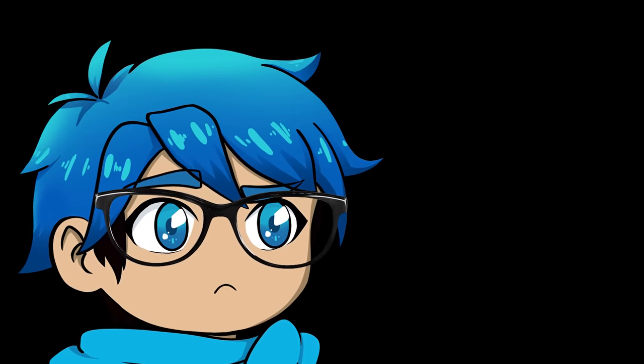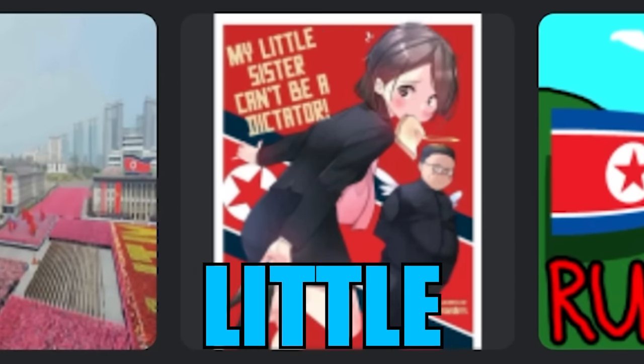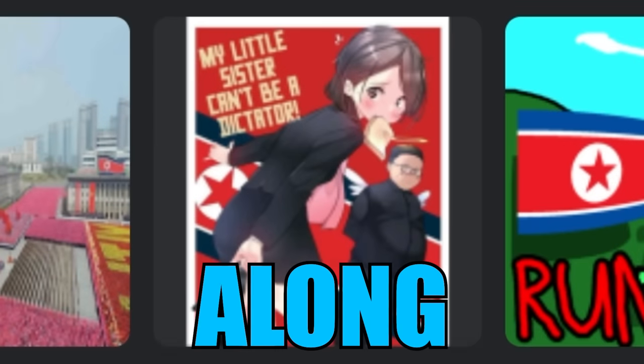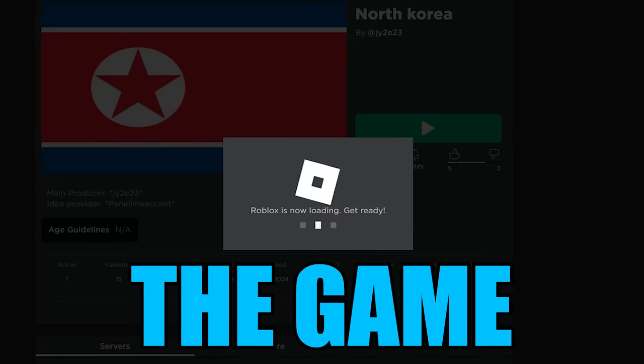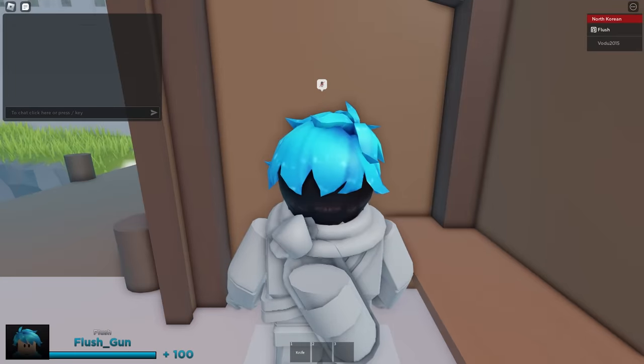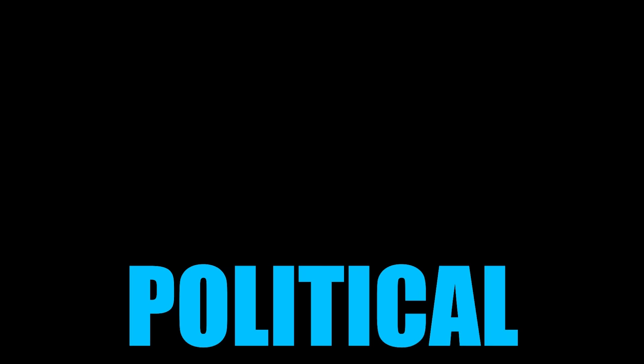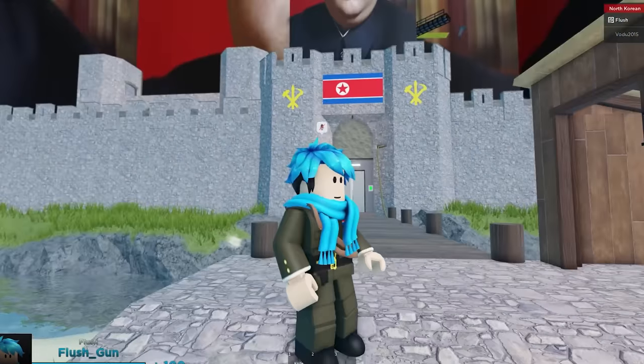I've talked about this thumbnail before — it's 'My Little Sister Can't Be a Dictator.' Yeah, it's Kim Jong-un right there, along with his sister. Let's see what the game actually has in store for us. It's just very political — I'm in a North Korean uniform and everything.